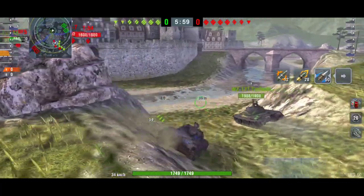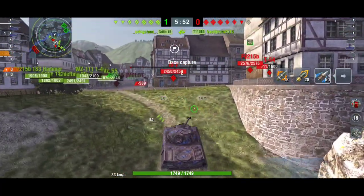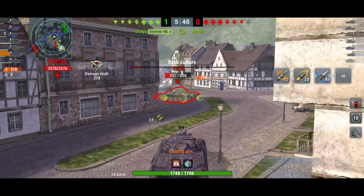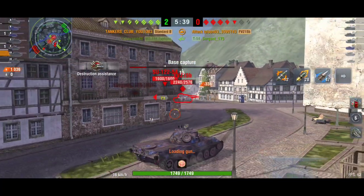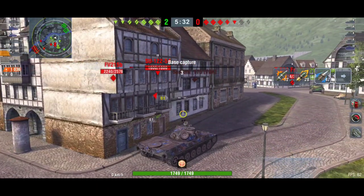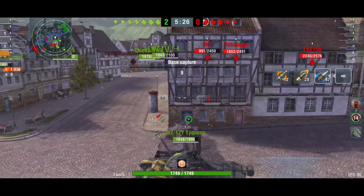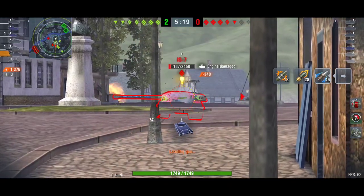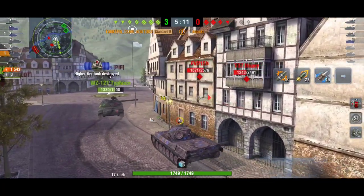Last battle in Alpenstadt. I went medium side but no one was there, so my teammate and I decided to help the heavies instead. If you see no action on your flank don't waste time — try to push sneaky to the heavy side as support, not to take damage but to get sneak shots without being the main target.